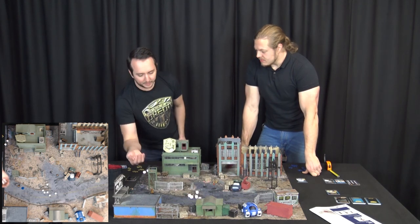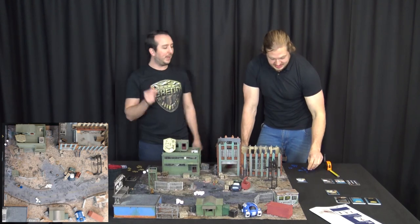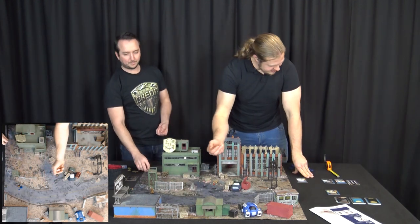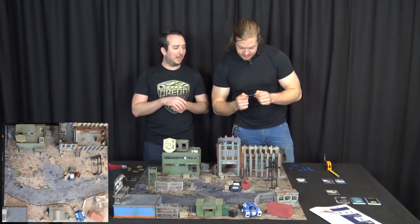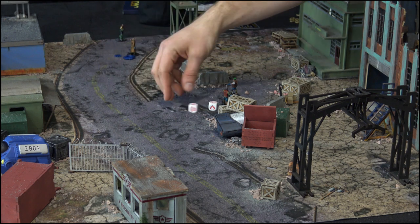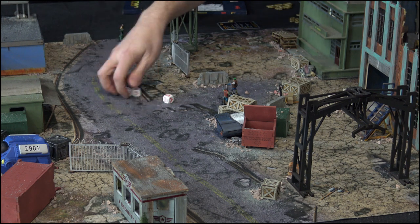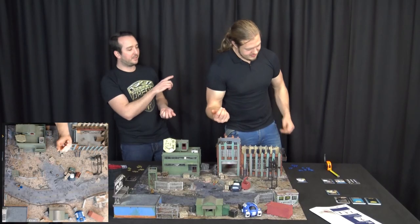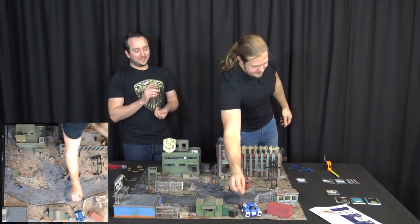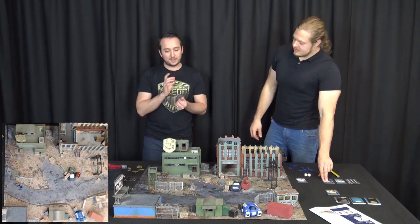My gunfighter rule kicks in, I get to make a shot back. I'm minus one for my wound, so my shoot goes down to three, but back up to four because you're within eight inches. I've rolled more hits than you've got cool, so I'm pinned immediately. You get to dodge — I've got a dodge of two. I don't believe you have the gunfighter rule. It doesn't dodge, so it goes straight into the power. I do two damage. My cool is only two. He takes a single hit, and that's his turn done.